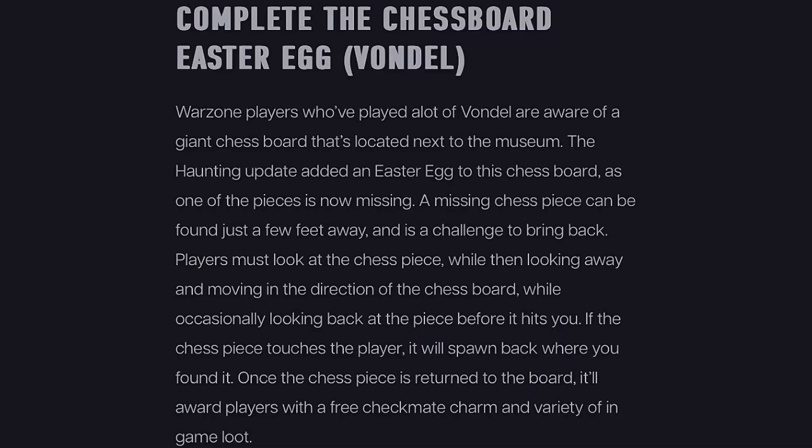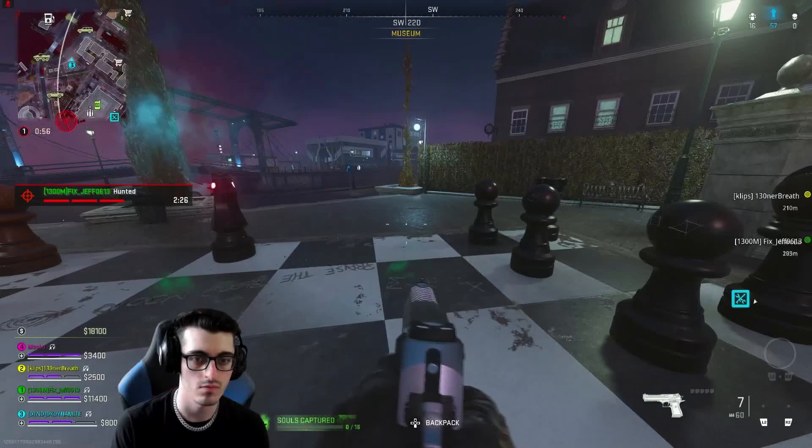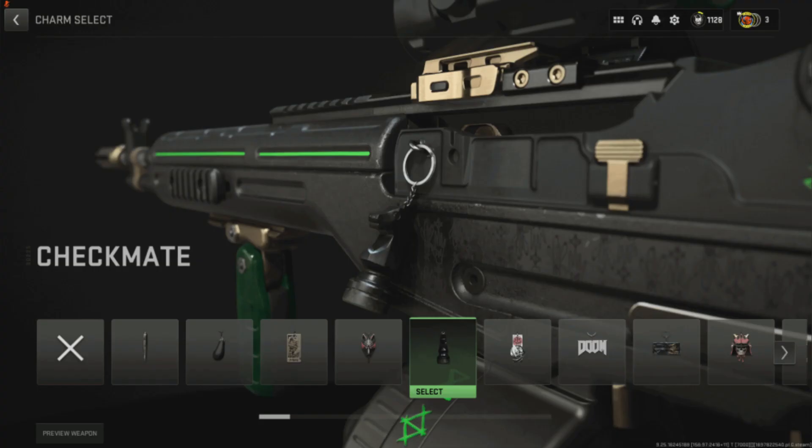Complete the Chessboard Easter Egg — Vondel: Warzone players familiar with Vondel will know the giant chessboard located next to the museum. The haunting update added an easter egg here — one chess piece is now missing, and it can be found just a few feet away. Players must look at the chess piece while moving backward toward the chessboard, occasionally looking back before it hits them. If the piece touches the player it resets. Once returned to the board, players receive the free 'Checkmate' charm and in-game loot.